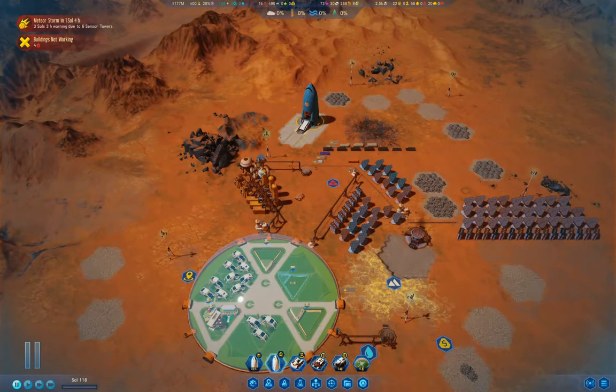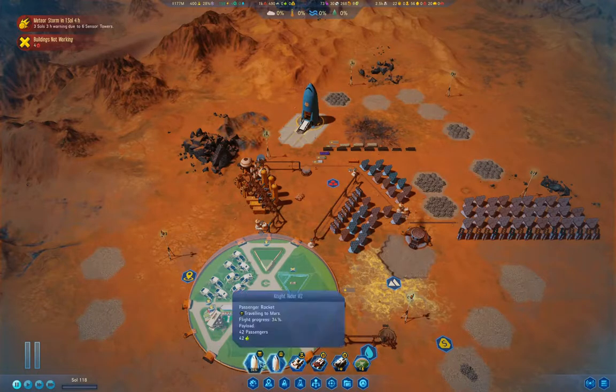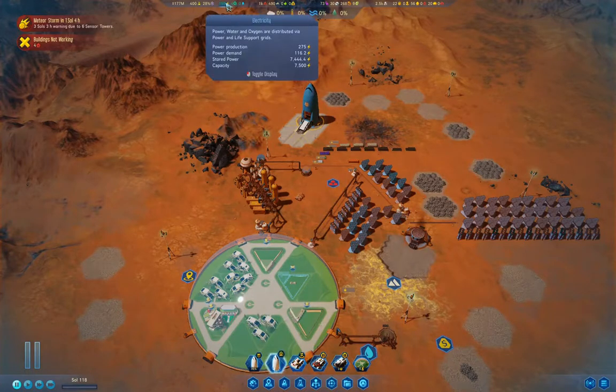Hello everyone, welcome back to Surviving Mars. This is the 1075% difficulty playthrough. Last time around we called our passenger rocket with 42 passengers on board. That means we're actually on our way to doing some useful stuff here.